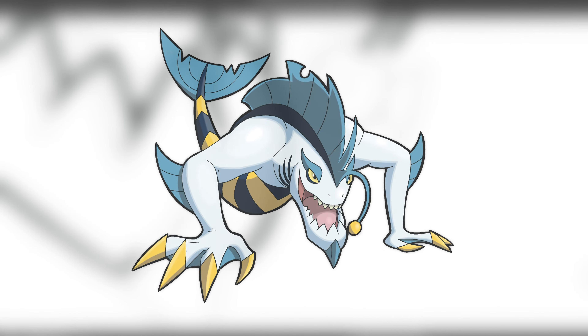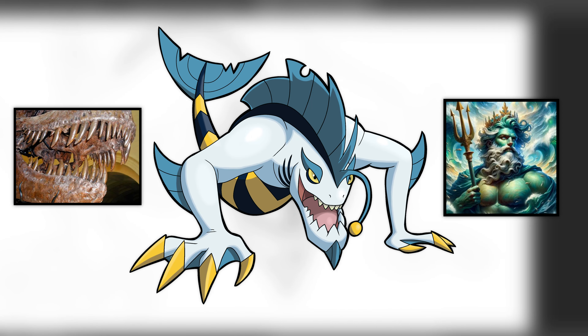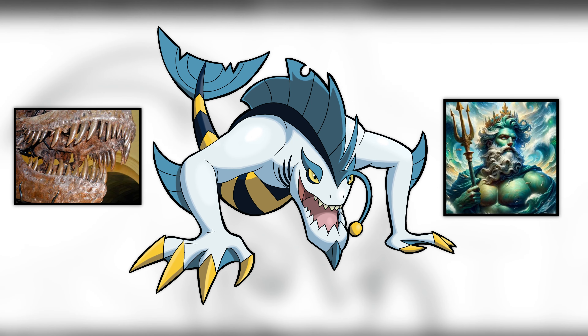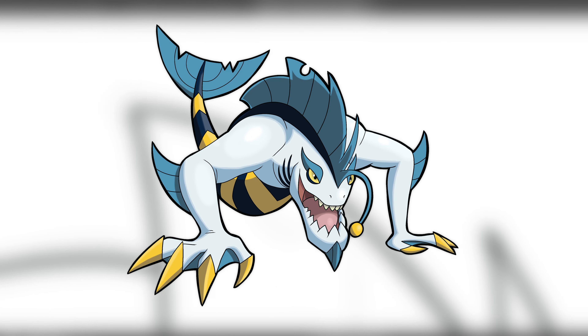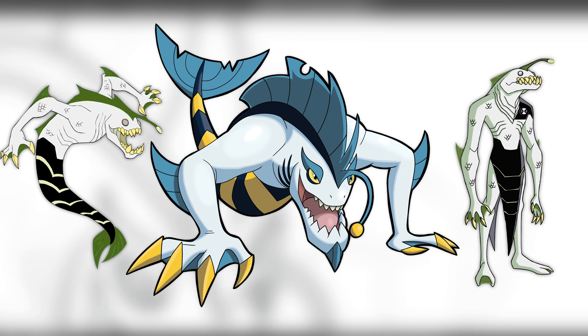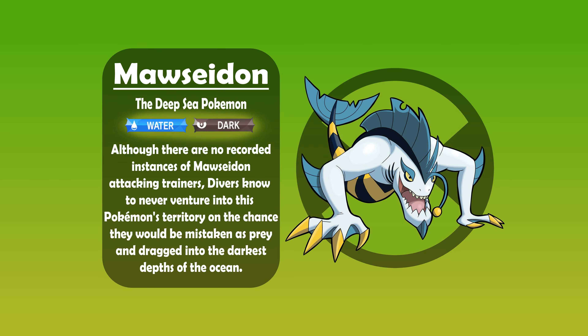Finally we get to Mosidon — a mix of Maw, being the jaws of a vicious animal, Poseidon the Greek god of the sea, and Don, a suffix in a lot of scientific names for tooth. Mosidon's arms have now fully developed from fins, with his legs now being completely gone — sort of like how Ripjaws has both a land form and an ocean form, I wanted to show that progression in the Pokémon line. Mosidon, the Deep Sea Pokémon. Although there are no recorded instances of Mosidon attacking trainers, divers know to never venture into this Pokémon's territory on the chance they would be mistaken as prey and dragged into the darkest depths of the ocean.